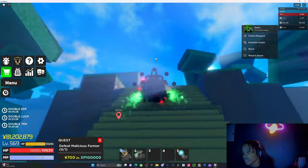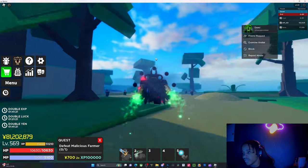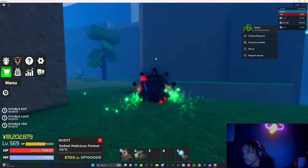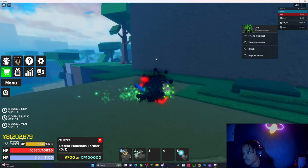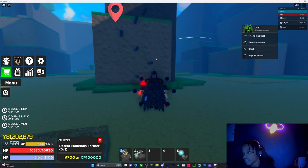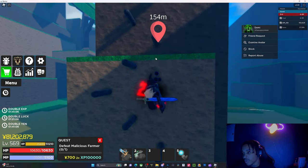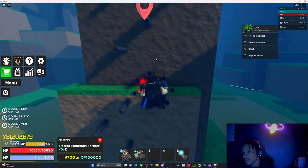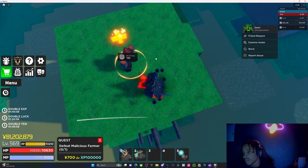Once you get past these stairs, get past all these NPCs — don't hit them, they're very strong and you might end up dying and starting all over. Go through here and to the side. If you don't have flight, you're gonna have to do a little parkour — best of luck to y'all honestly.